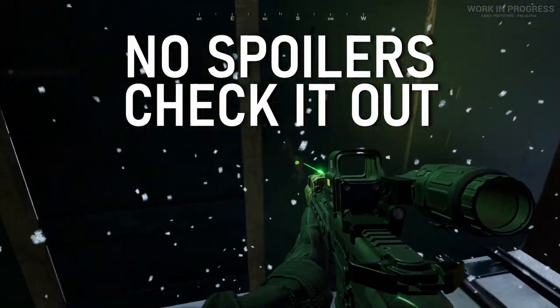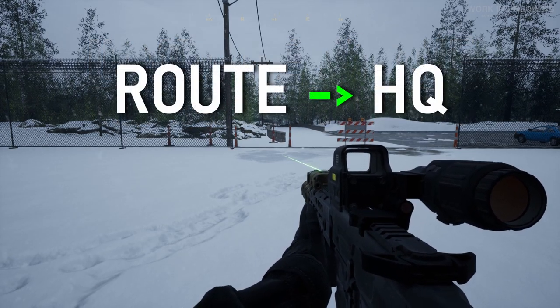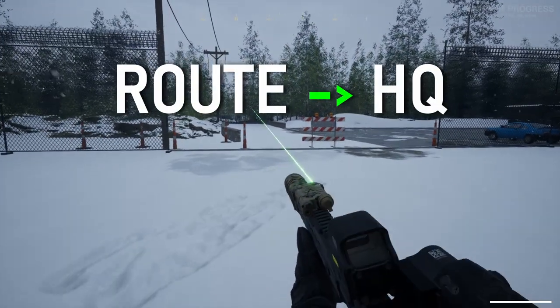If you're at the training facility and need to get back to the HQ and helipad, follow this row back.